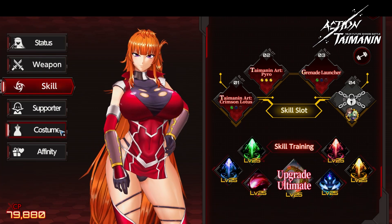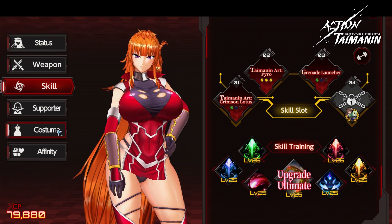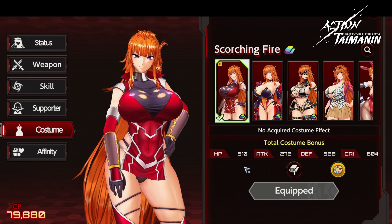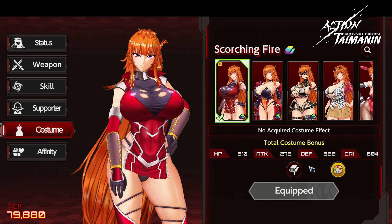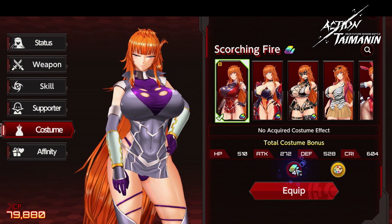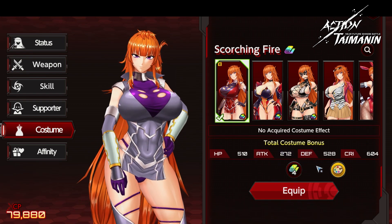Next, we shall move on to costumes — the best part, every single time. So here we have the default costume. It's called Scorching Fire, which is Maika's nickname, and it comes in the following colors: this nice green, blue, and here is not my finest creation, but it's all right. I'm satisfied with it.